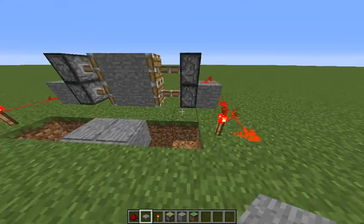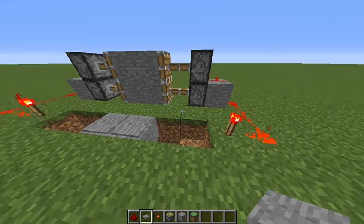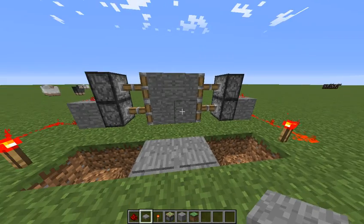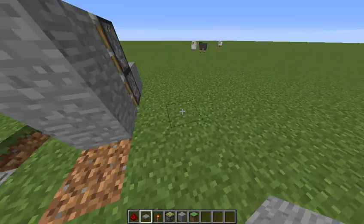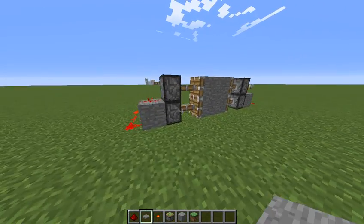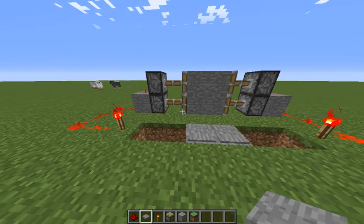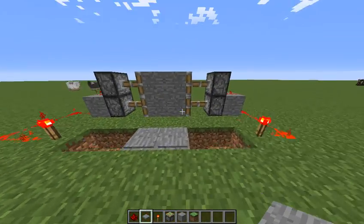Do we have anything left? Oh god, I don't have any time to put in any repeaters. So this is a piston door and we have 7 seconds left. As you can see, now this works. I wouldn't have time to put in the other side. But here we go — this is my one minute piston door. The timer just went off. One minute.